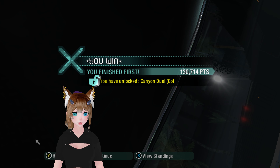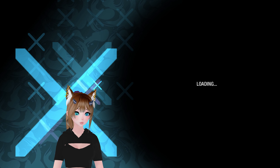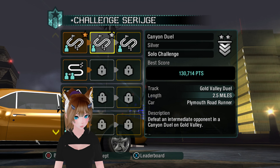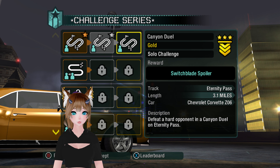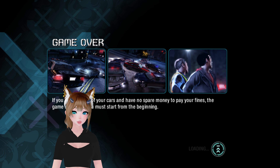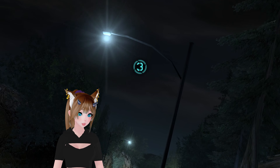There we go — we unlock the Canyon Duel Gold. 130,714 points. It is a few, to say the least. Alright, Corvette Z06. I guess I won't actually take a thumbnail of this car, because this car actually is in the career mode of this game, believe it or not. Wow.